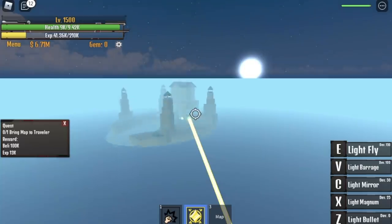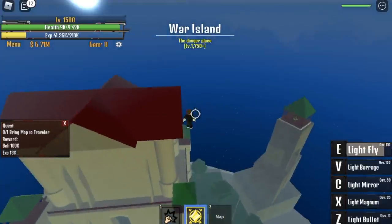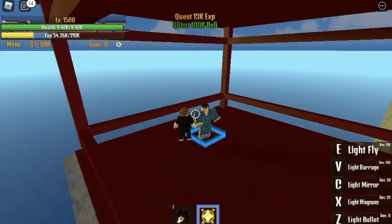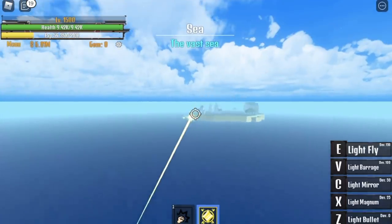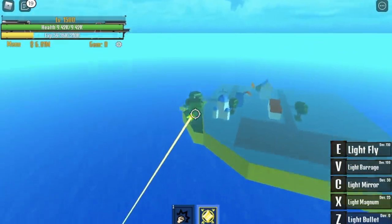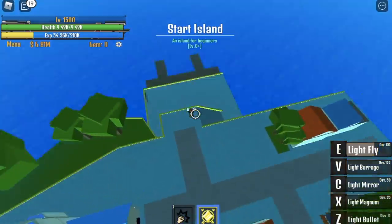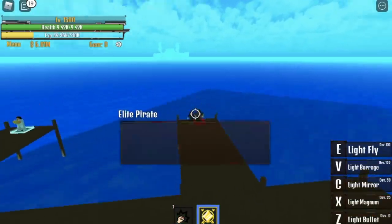After getting the map, go back to the War Island and give it to the Traveler. Then go back to the starting island — this is where the Elite Pirate is located. That Elite Pirate will help you go to the Second Sea. Here is the Elite Pirate — we're gonna go to the Second Sea!